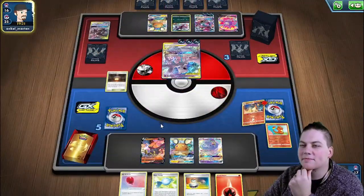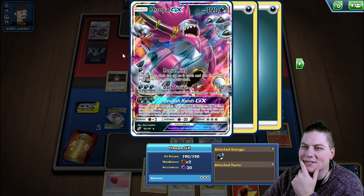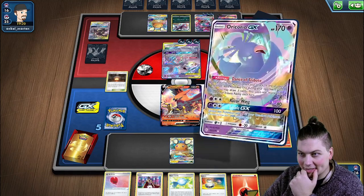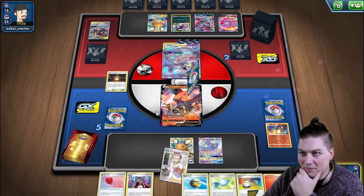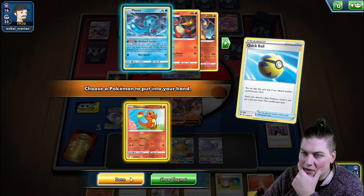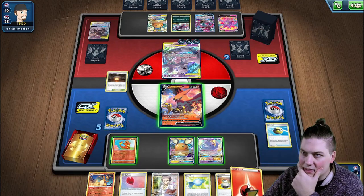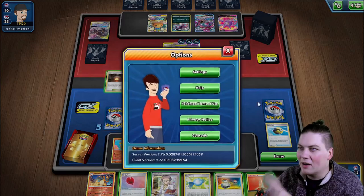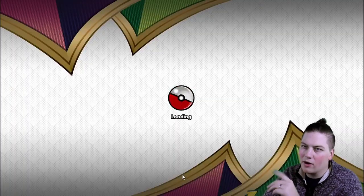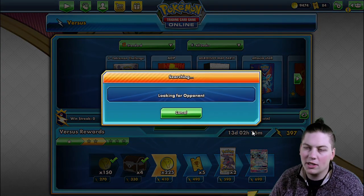They win with Devilish Hands. We're going to scoop this one up. We won in our heart, Charizard. We're going to get you a win here, buddy — you just keep believing in yourself.